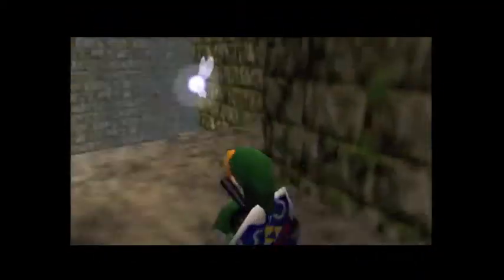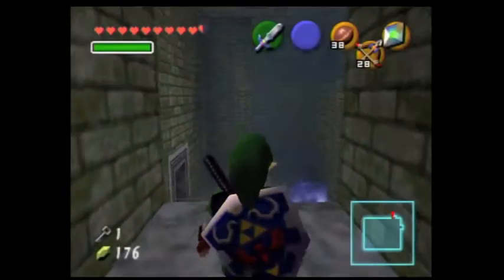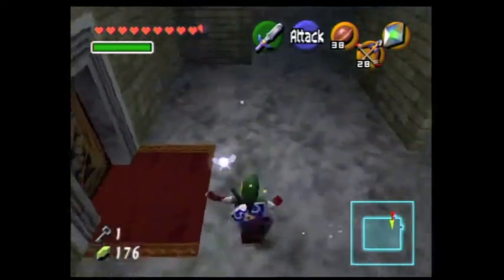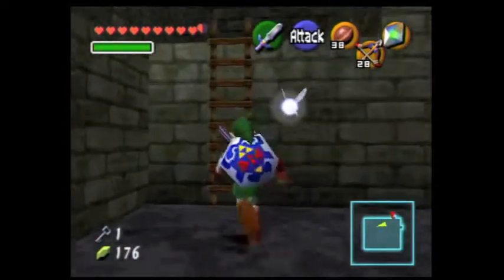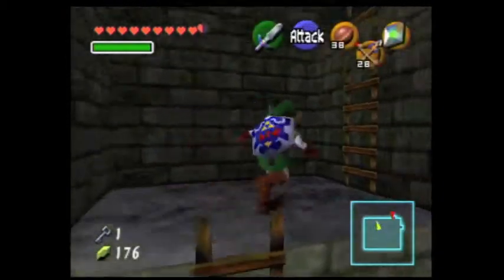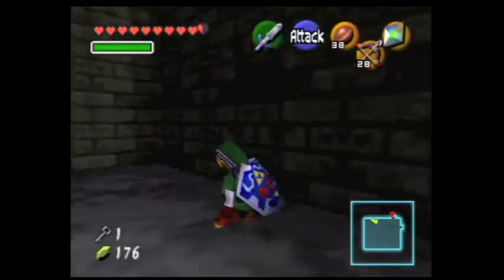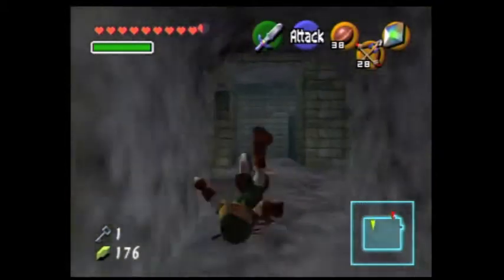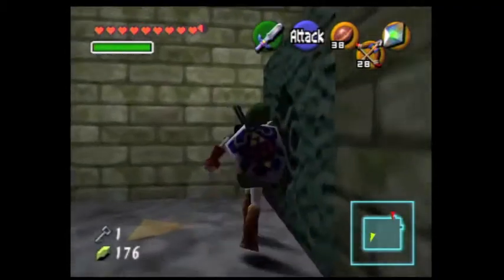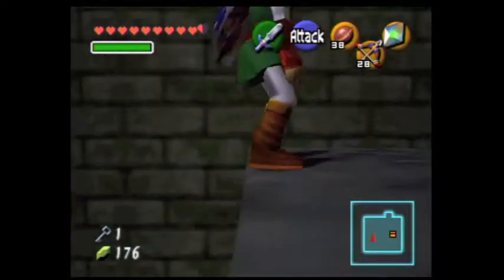So we're going to be going, after getting this small key, back to this room. And with this key you can go back and backtrack up. If I remember, we climb up here, but we could just use Farore's Wind. This is also a review of the puzzle that we made — as you can see, it makes a concentric staircase.